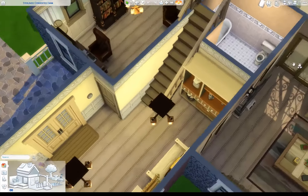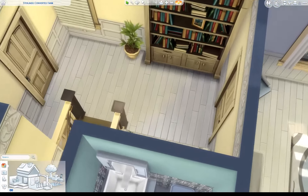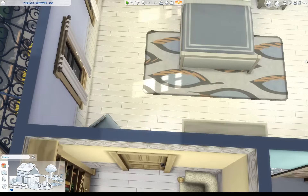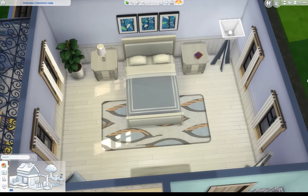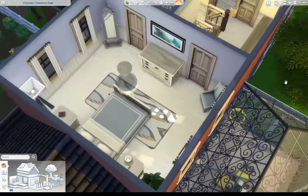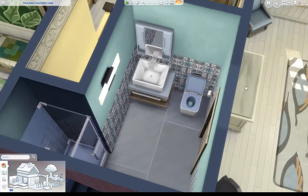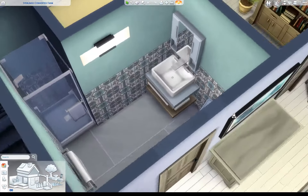Let's take a look at the upstairs now. We come in to a nice little landing — we have a little seating and a bookcase. And in here, I believe this would be Sterling's bedroom. That's a nice bedroom, nice clean design. He's got his own ensuite — nice color combination. The blues are good for a guy, I like that color combination.